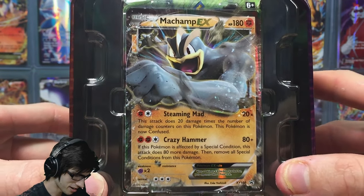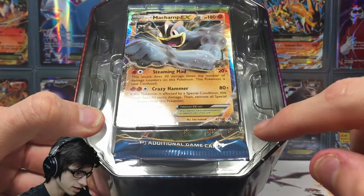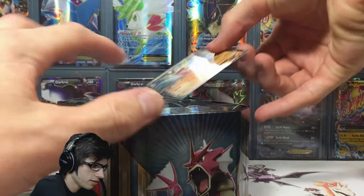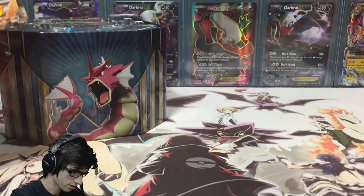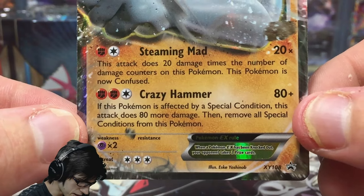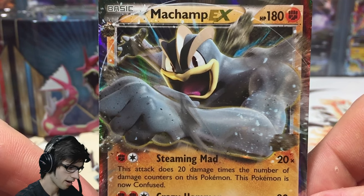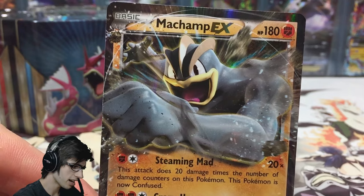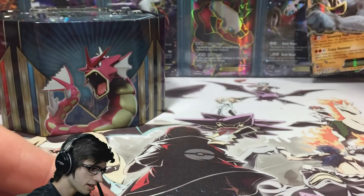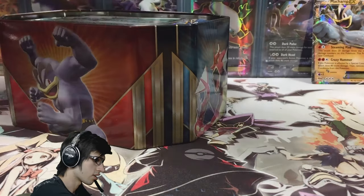I've got a feeling he's going to get some solid pulls out of this tin. That's what it looks like when you first bust into the tin — you've got the Machamp there, code cards slip behind that, and then the booster packs as well. Let's have a look at this promo. So we've got Machamp EX with 180 HP with Steaming Mad and Crazy Hammer. I believe this is a reprinted Machamp from Ancient Origins, and it looks really good. I think they really gave Machamp a lot of love with this art. Let me know in the comment section below what you guys think about that.